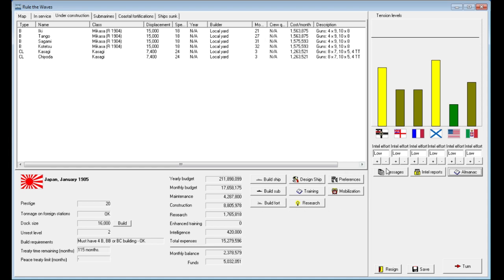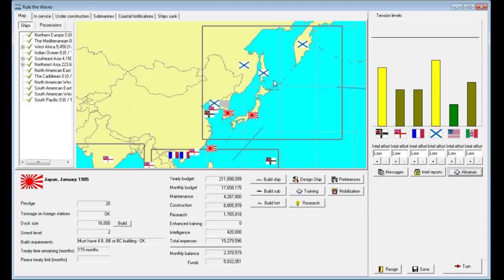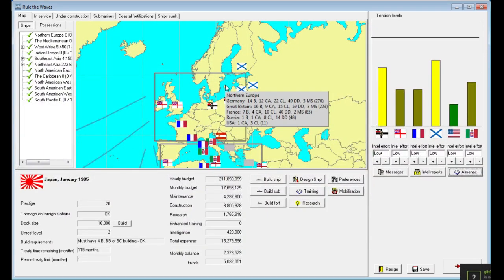So that does mean we are at some risk if the Russians go to war now. As one user suggested, the tensions throughout the world influence who bases ships where, and that does seem to be the case — Russia has based 13 battleships in their northeastern Asia bases, so they outnumber us nearly two to one. They only have one battleship in home waters according to our intelligence.